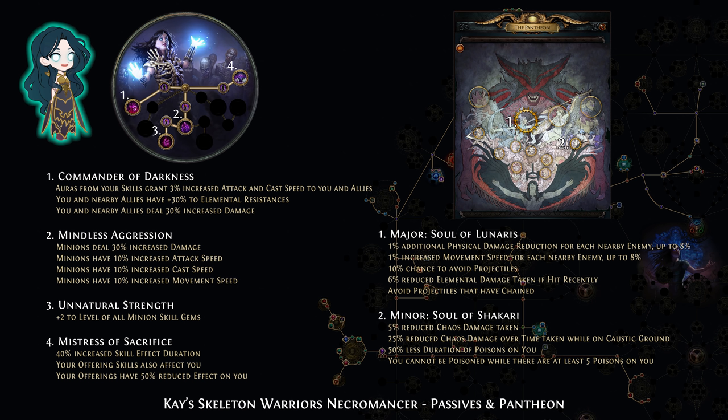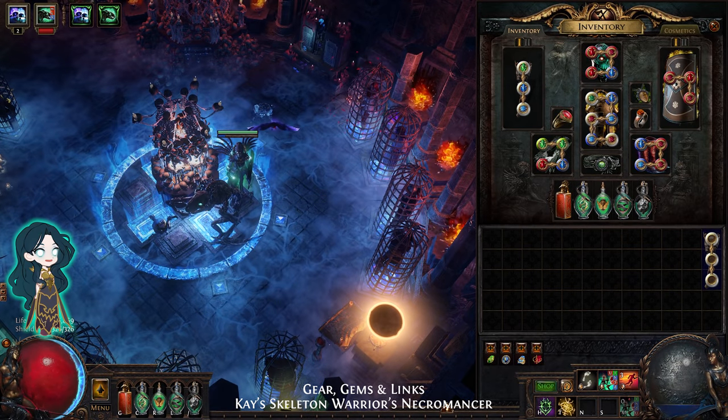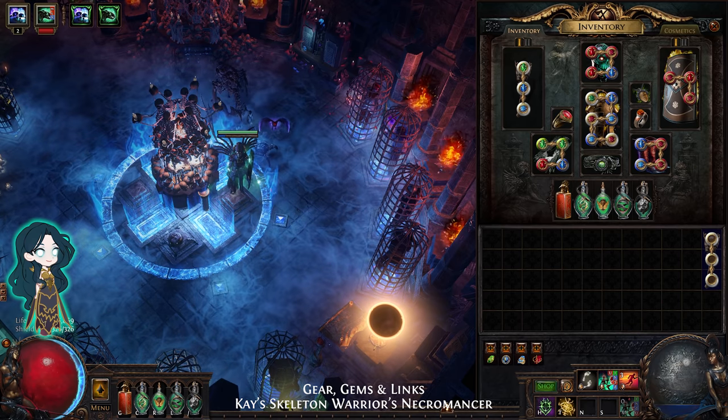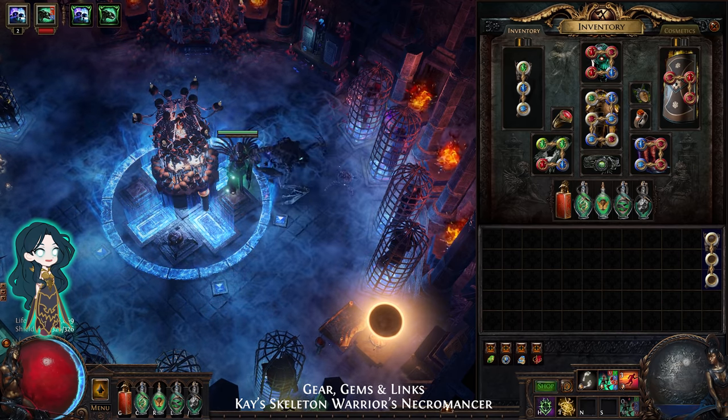For the Pantheon, I like to use Lunaris and Shakari for reducing and avoiding damage. Here is an overview of the gear including gems and links. Overall, the priority is to get the highest life mod on all items.